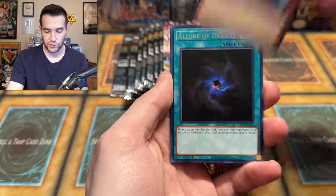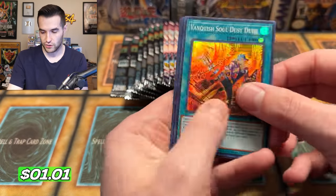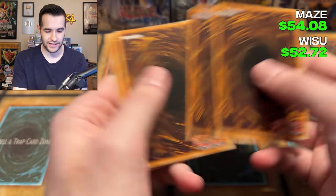Ancient Fairy Dragon with the Errata — okay. Miscellaneous Source for the Dinos, Allure of Darkness, Eval's Arzolda, Preparation of Rites, Vanquish Soul Dust Devil. A lot of Ultras left — we've only pulled three so far, that's not awesome. Come on, let's get something.